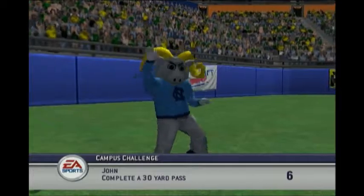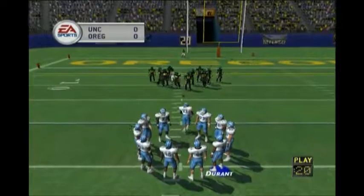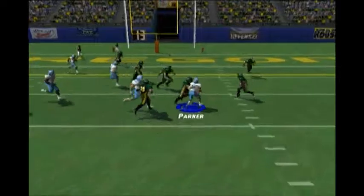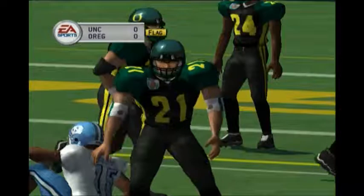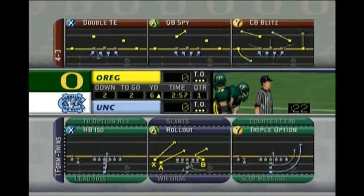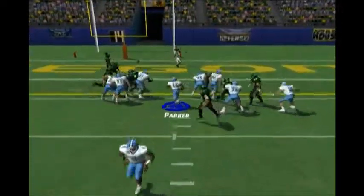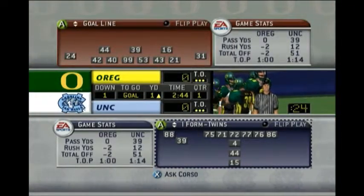There's another guy who made it to the pros: Sam Aiken, the best receiver and maybe the best-rated player on the roster for this team. You're going to see me run a lot of the same play — there are only a couple plays I really trust with this year. One of them is the halfback iso play out of the I-Form Twins formation. It's not so much the play you pick, but reading the defense and seeing what they're going to do. Also, having Madison Hedgecock deliver a massive lead block is generally a good thing.